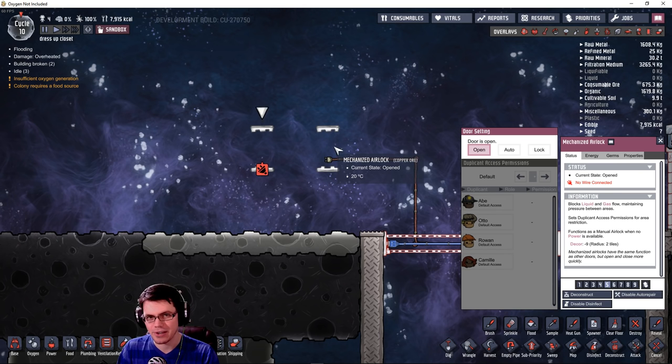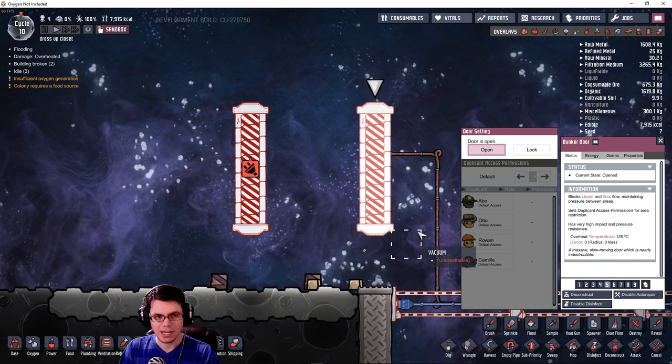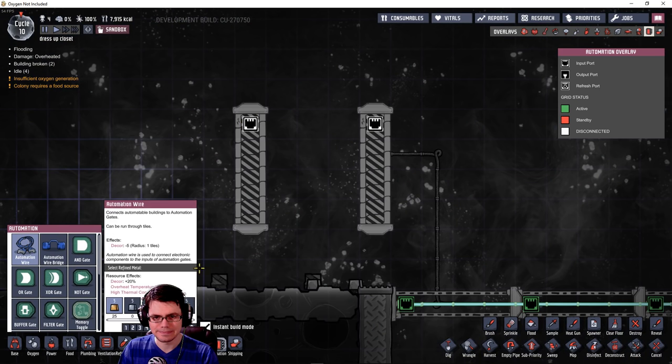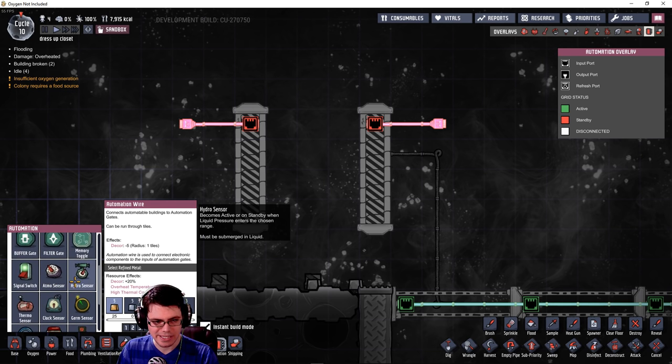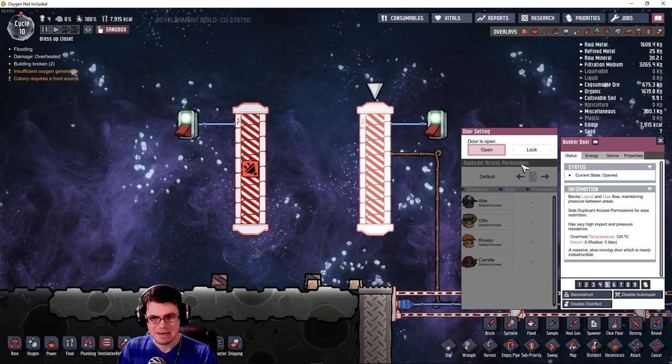So we have a reason to power our mechanized airlocks now. Our bunker doors operate in more or less the same fashion. It requires an automation signal in order to work, at least at this point in time. So how long does it open with power versus no power? It is refusing to cooperate.